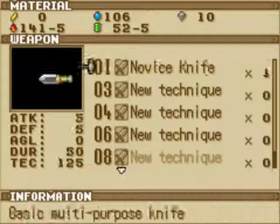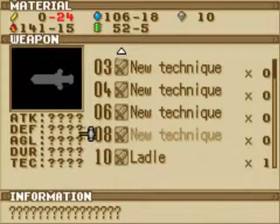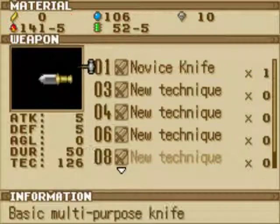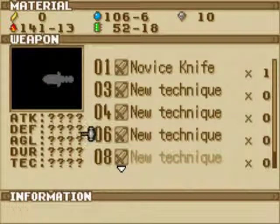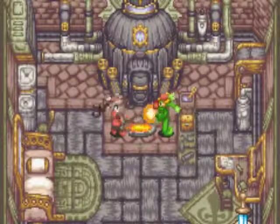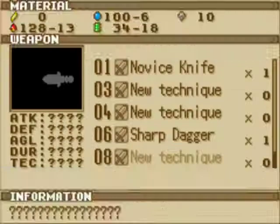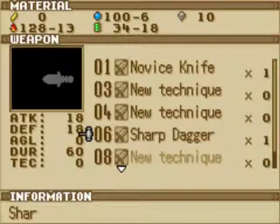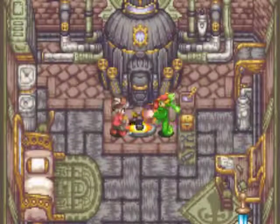We've got a ton of sword techniques, but we're only interested in... well, it would be this one, but we can't yet, because we need to make these two. Yeah, swords have won the voting contest, to be exact. And this should be that iron saber thing.